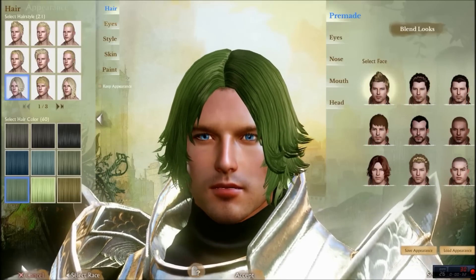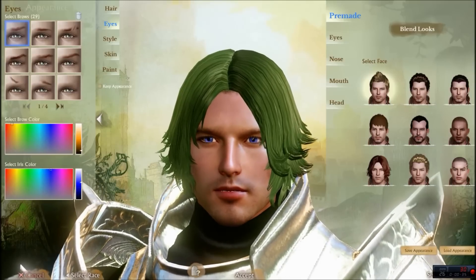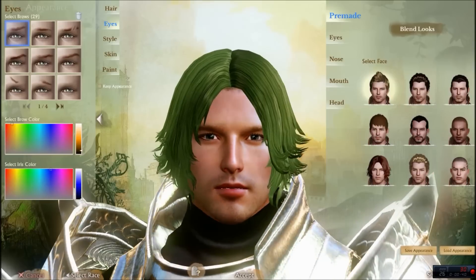For eyes, you don't have to do much here besides change the color. Drag the slider down to the bottom, and that'll give them some darker eyes as you can see here.